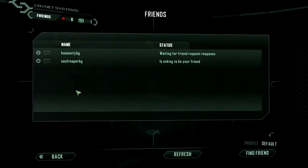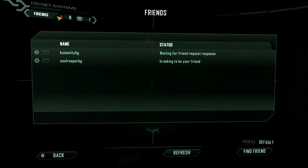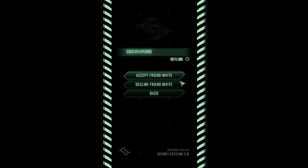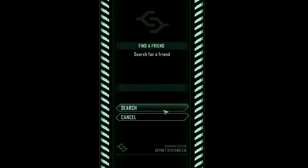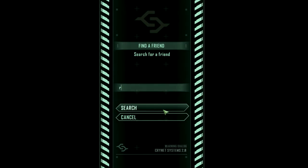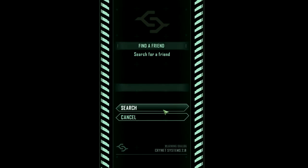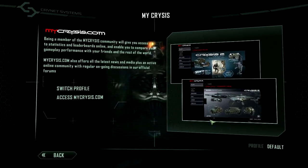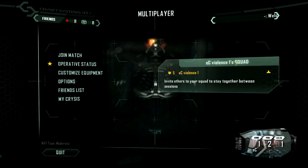There is the friends list. I have two friends and you can see who's playing or what messages you have. You can accept friend requests. You can also find a friend by writing their name — for example, 'random guy 37' or something. In My Crysis 2, you can switch profile and do some other stuff.